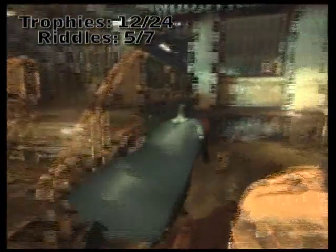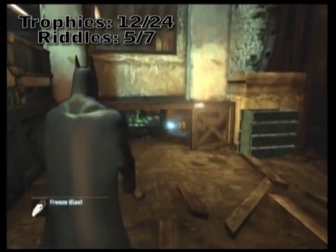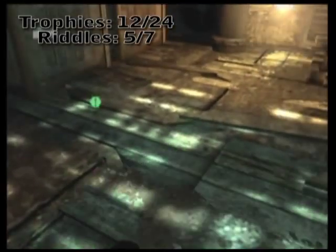Once magnetized, they're going to open up a couple of entryways. The first one has vents on it — go ahead, cap it, slide under, and snag the Riddler Trophy.